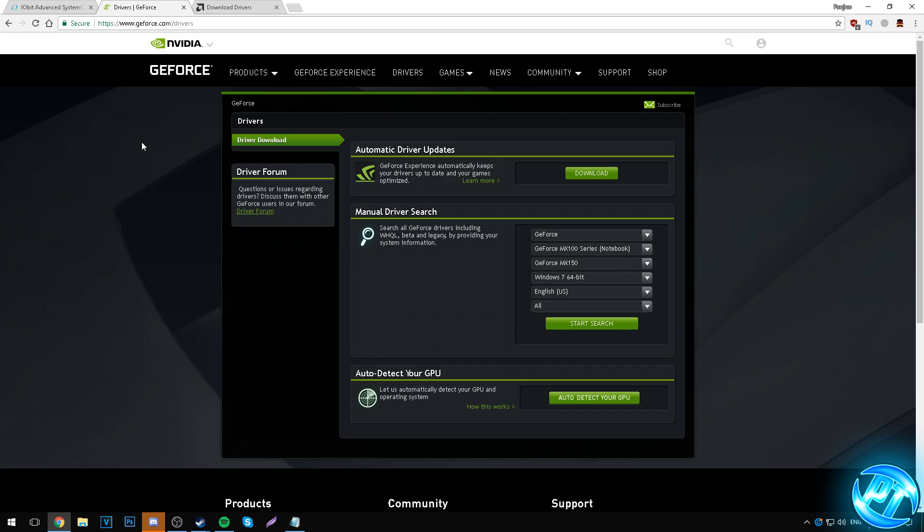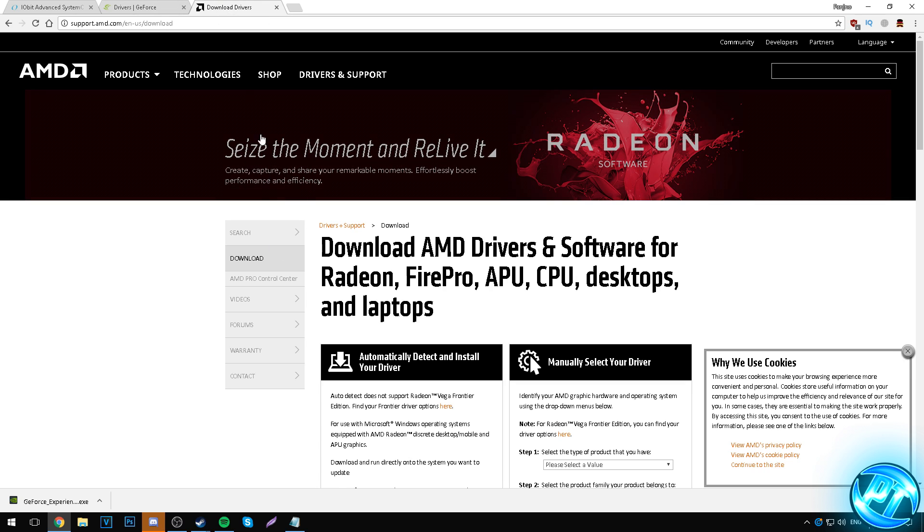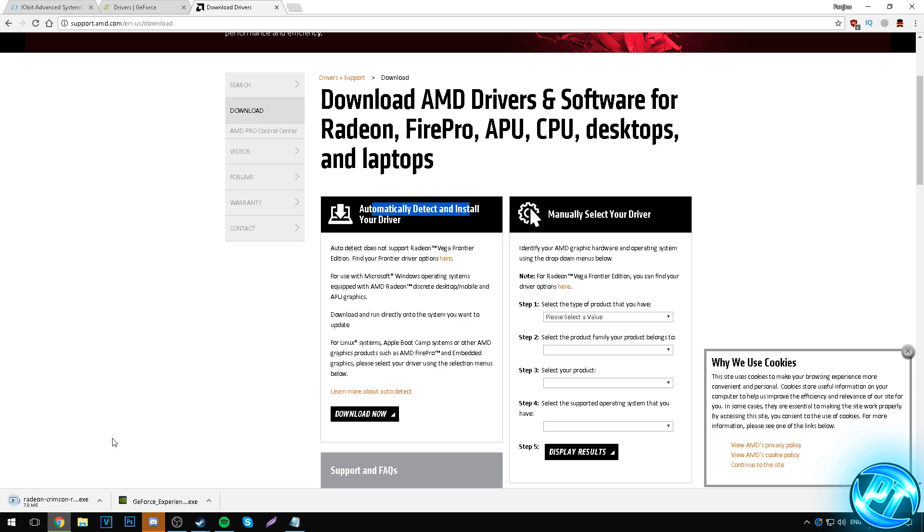Close CCleaner and go to the description below. Whether you're running a Radeon or NVIDIA card, go to the corresponding GPU update link provided. For NVIDIA GeForce cards, go to the automatic driver updates tab and download that utility. For AMD Radeon users, go to the provided website, scroll to Automatically Detect and Install Your Driver, download and run it. New GPU drivers come out roughly once to twice a month and don't update automatically, so make sure you update around once a month.